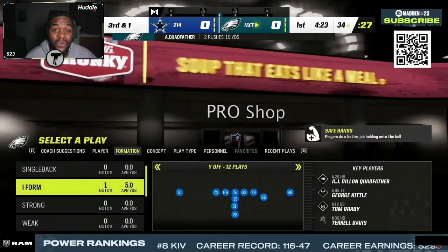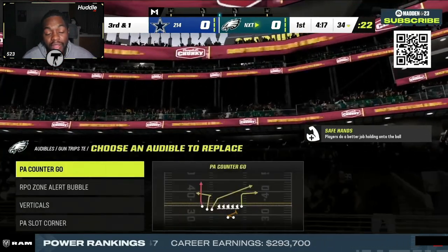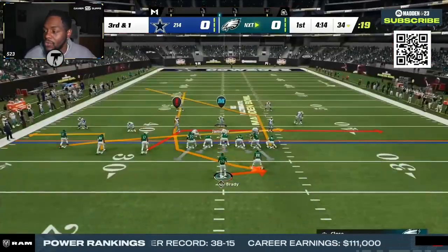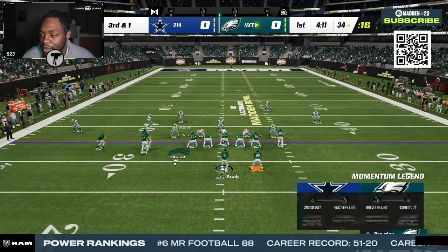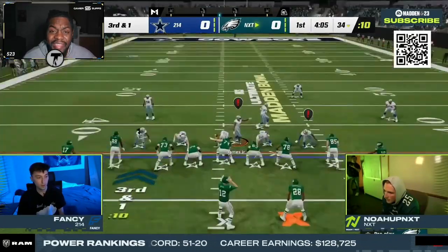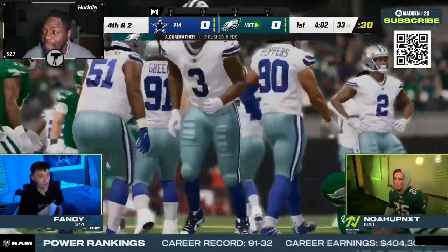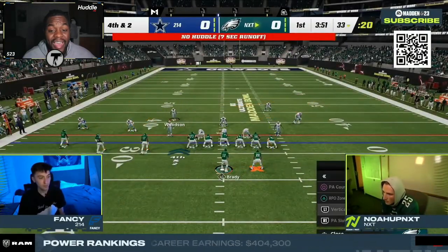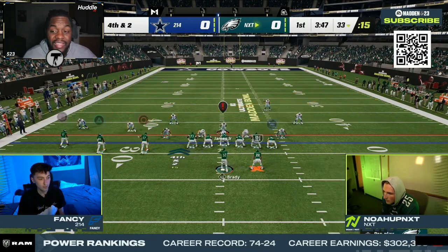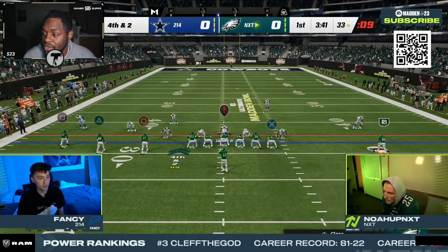Noah on an early third and one comes out in a passing set to give the threat of both pass and run. He audibled around to trips tight end, which is a lot to deal with. Fancy shows great run defense, using what looks like the MCS Derwin James — a card not yet released publicly. Other players can use this card for the tournament, but it won't be available until after the tournament ends.